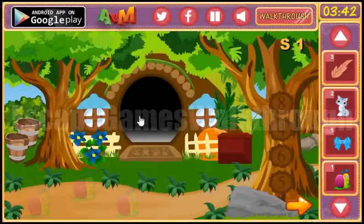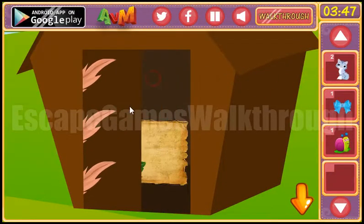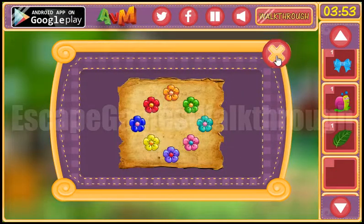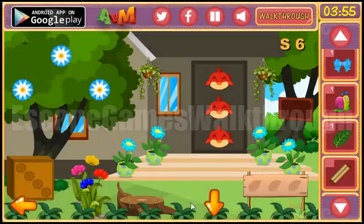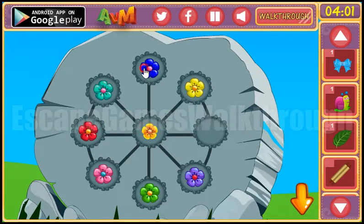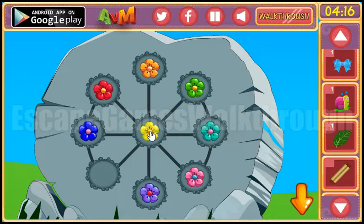Now let's go and put the feathers on the places to get a leaf and a paper with a hint. This hint is the position of colored flowers. So let's go here and solve it: orange, then green, then teal, pink, purple, blue, red, and yellow. We've got a brush and an onion.